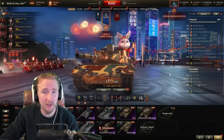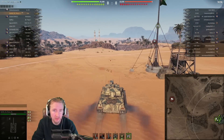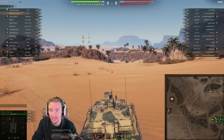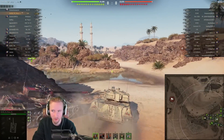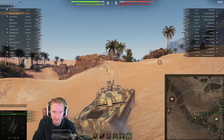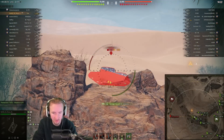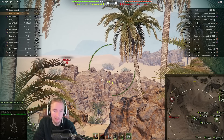Without further ado, let's see why the Lion might be the new king of the battlefield. We're rolling out on Sand River in a nice matchup — no artillery, lots of juicy tier 8 tanks. With 420 alpha, you're almost two-shotting light tanks or three-shotting tier 8 mediums. Notice how long that first shell took to reload, and also how much aim-time and bloom this tank has even with Vert Stabs — it's absolutely outrageous. Get the best Vert Stabs you can.